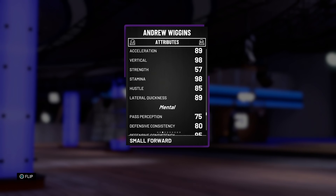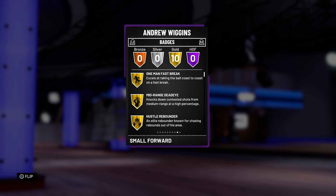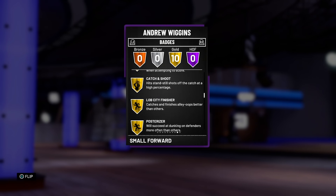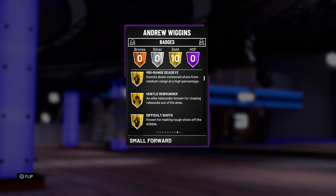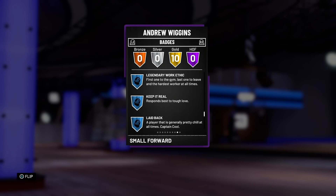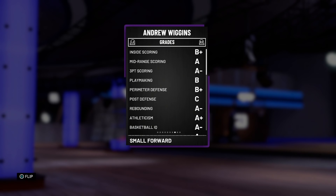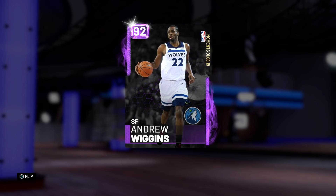Overall the defense is showing some 70s and low 80s, so nothing special, but you should be able to defend pretty well if you're a good on-ball defender. For badges, we're looking at Gold: fast break, mid-range dead eye, hustle rebounder, difficult shots, pick and roll maestro, tireless scorer, catch and shoot, lob city finisher, post riser, put back king. I like catch and shoot, tireless scorer, post riser, difficult shots, and pick and roll maestro. The passive badges include alpha dog, clutch, and microwave — all the good ones. Overall Wiggins is not looking too bad. I'm still surprised the man didn't get a Diamond card, but that doesn't mean he can't hoop. He's got pretty good stats for an Amethyst card, and I'm looking forward to seeing what this card can do. Let's go into a game.